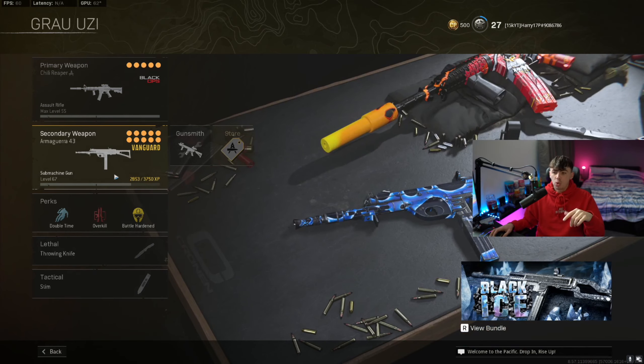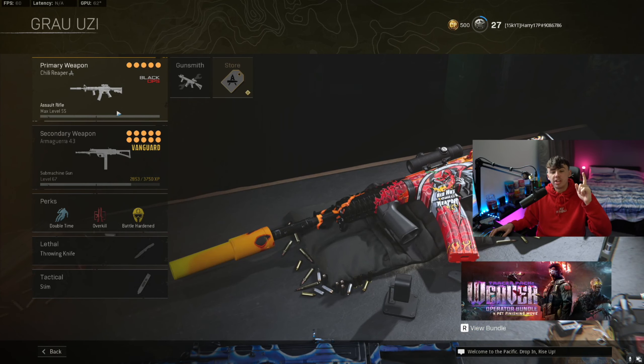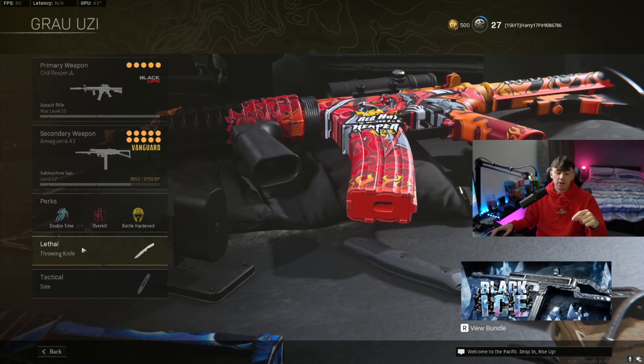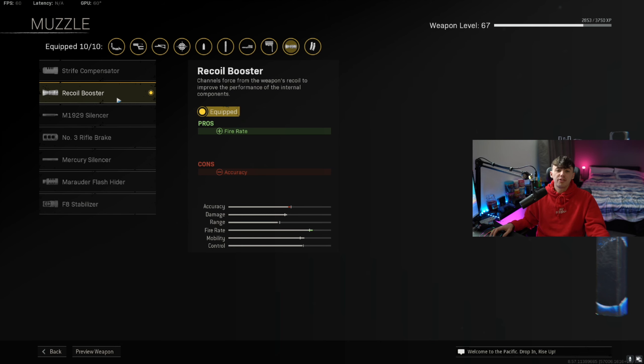The gameplay you're about to see uses the XM4 along with the Armaguerra. If you want to check out the XM4 class setup, I'll leave it in the info card in the top right. In terms of perks: Double Time, Overkill, Battle Hardened. The lethal is a throwing knife and the tactical is a stem.